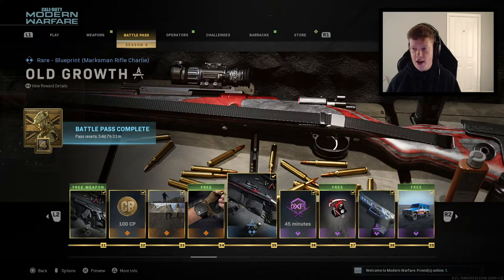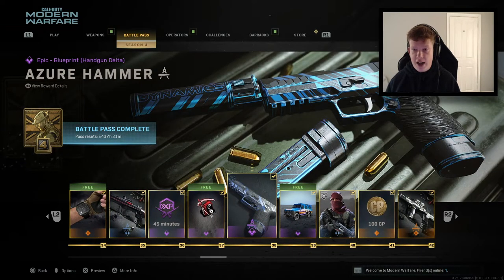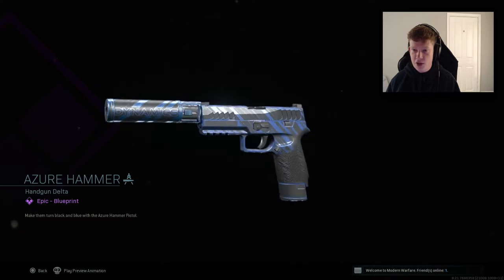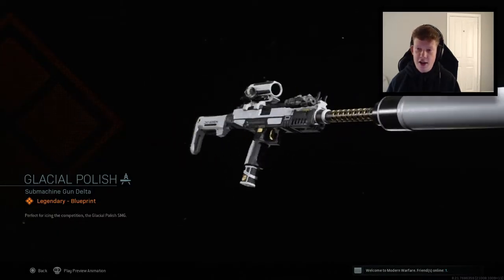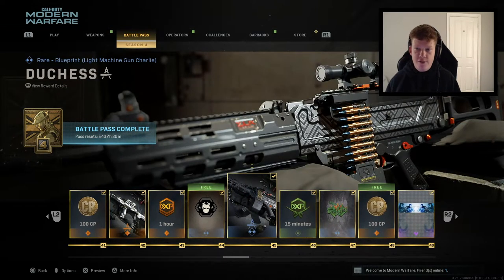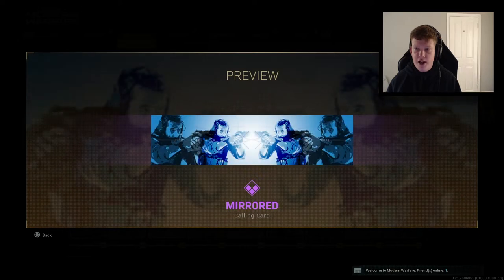Mountains to Climb. We have the mini uzi which is pretty cool. We have the Old Growth which looks like a CAR variant — I've been using the CAR a lot, looks pretty awesome. 45 minutes double weapon XP. Die Is Cast is an epic emblem. Azure Hammer is a pistol variant, looks pretty cool. Eagle Rock is a skin for the operator, looks cool. Counterpoint is another skin. 100 CoD points. We have another Uzi variant — Glacial Polish. Double XP again. Undercover sticker. Duchess is a PKM variant.